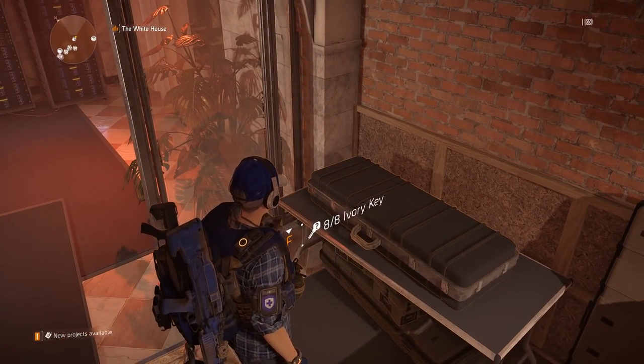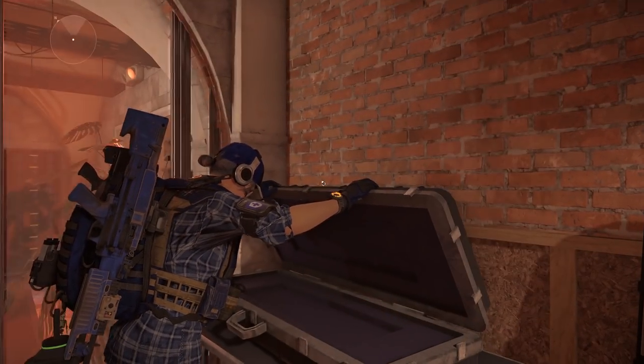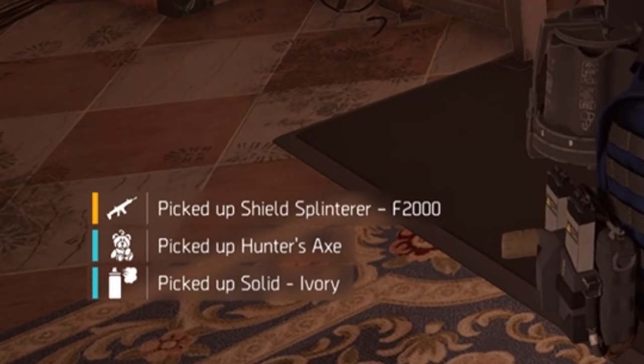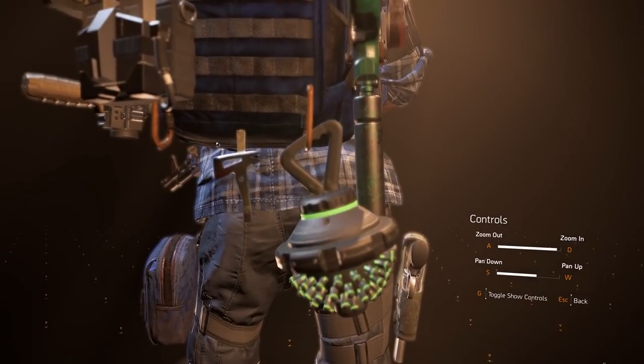Welcome back ladies and gentlemen to another amazing episode brought to you by Games Glitches. In today's episode we're going to take a look at how to finally get the 8th Ivory Key. Currently the key was bugged until last night's patch and they have finally, finally fixed it. So without any further ado, let's jump into it.